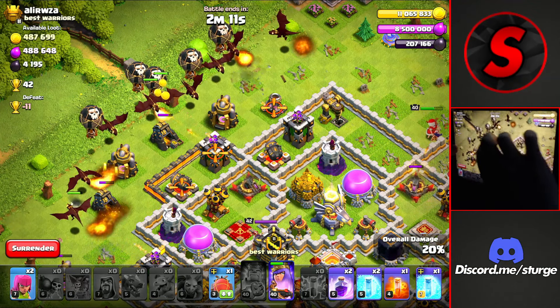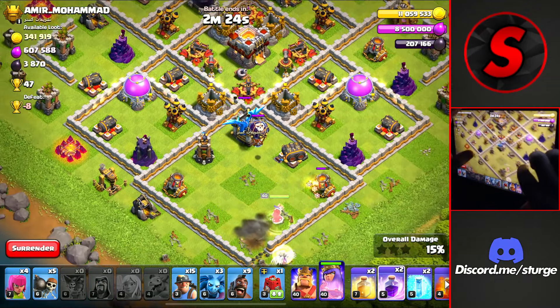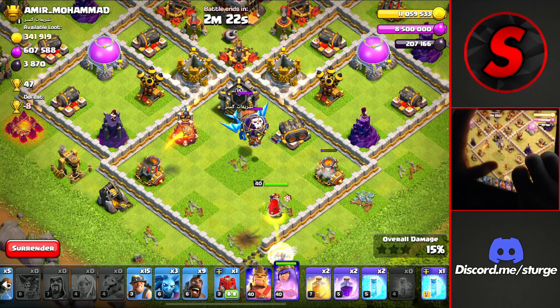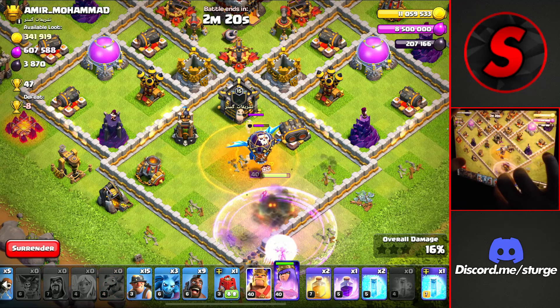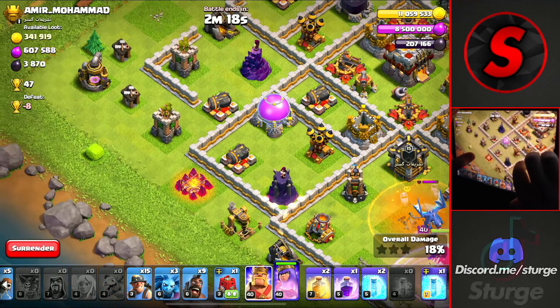As the troops work their way in, drop all four earthquake spells in an area where the Log Launcher isn't breaking any walls, which also opens a big portion of the base. I drop a heal around the core of the base to get everything back up to full and I use the king's ability as it gets to about half health. I use the Raid spell on the town hall to take out both Infernos, the Eagle Artillery, and the town hall to get the first and second star.